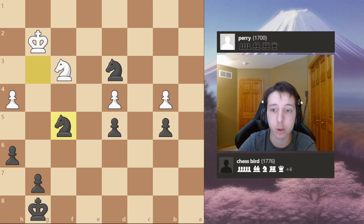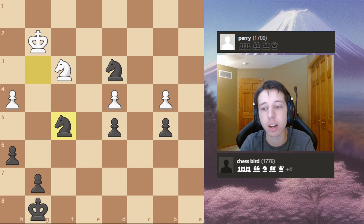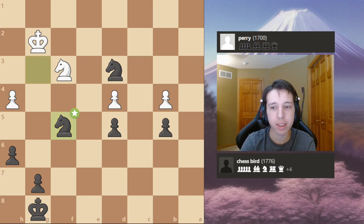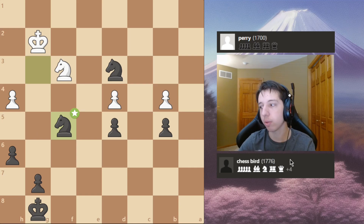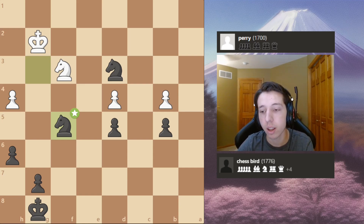That does it for that game. Accuracies: my opponent had an accuracy of 73.3 and I had an accuracy of 80.1. And an estimated rating — my opponent had an estimated rating of 1600 and I had an estimated rating of 1850. Now, I think this is a little bit low because it's giving a relative rating based on the ratings that I put in myself. The rating system is different for USCF and chess.com. But I did a USCF rating estimator to see how many points I would gain, and it gave me an estimated rating of 1950 USCF.